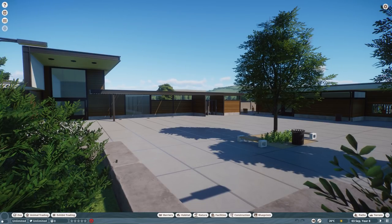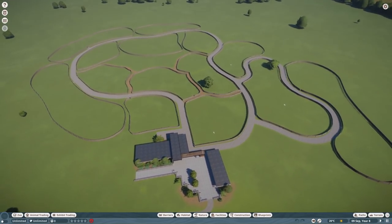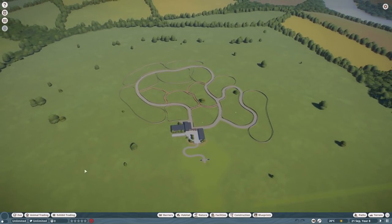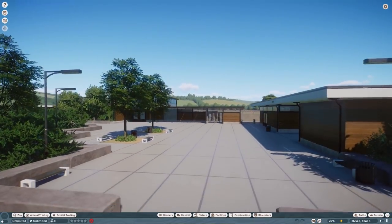If you're not in the Discord channel, there's a link down in the description. First, I created the entrance area, then divided the entire map into 14 different areas. All 14 people were assigned an area and three different animals to choose from, to make sure there weren't 14 different polar bear habitats, and so the zoo would look like a finished project in the end.